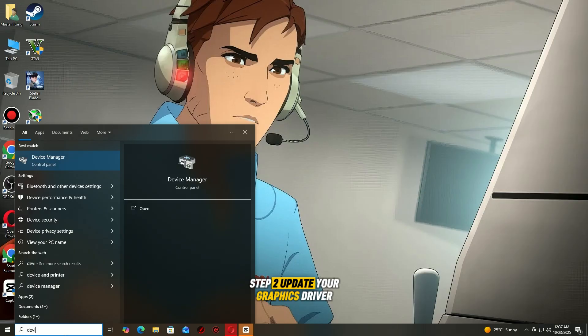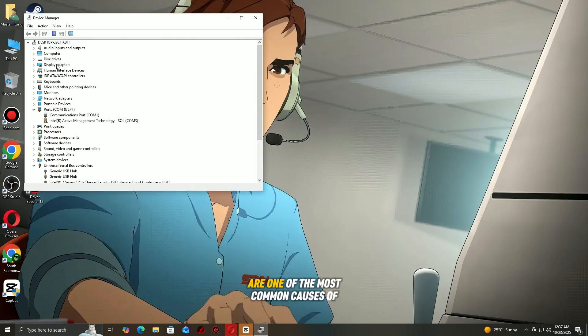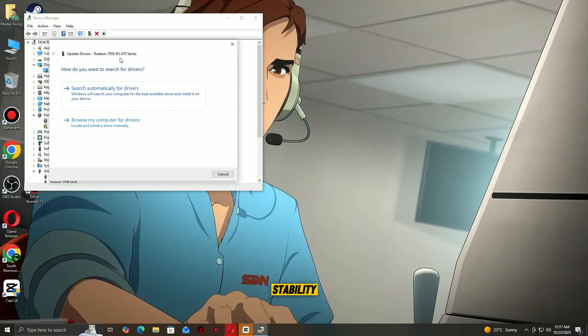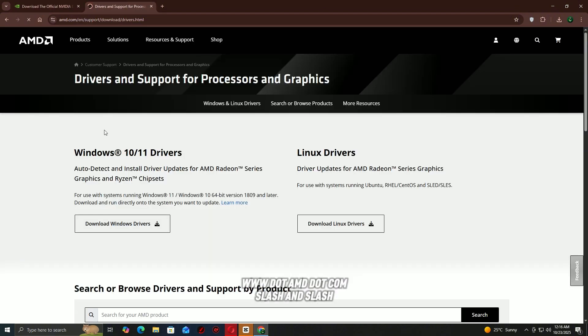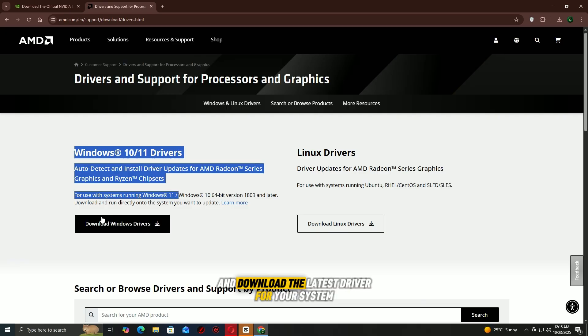Step 2: Update your graphics driver. Outdated or corrupted graphics drivers are one of the most common causes of game crashes. Keeping them up to date can instantly improve stability and performance. Go to your GPU manufacturer's official website — for NVIDIA: nvidia.com/download, for AMD: amd.com/en/support — enter your graphics card model and download the latest driver for your system.